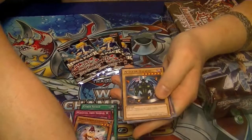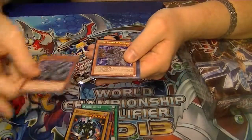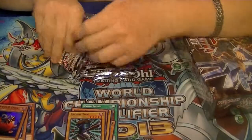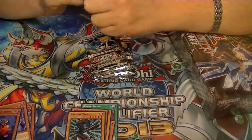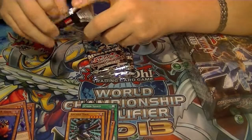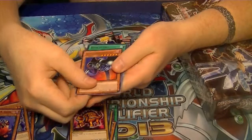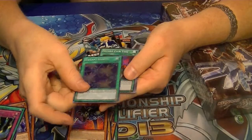We've got a Rare Beast of Talwar, Ultra Brawn, Secret Brow, and Super Red-Eyes Black Chick. Got a Rare Toon Summon Skull, Ultra Book of Life, Secret Trap Jammer, and Super Elegant Egotist.